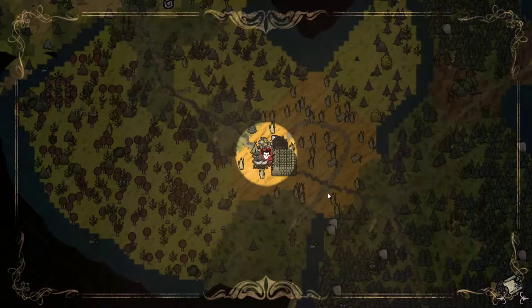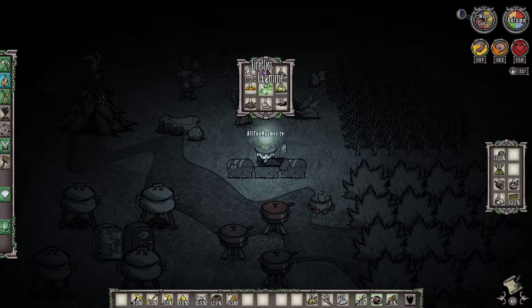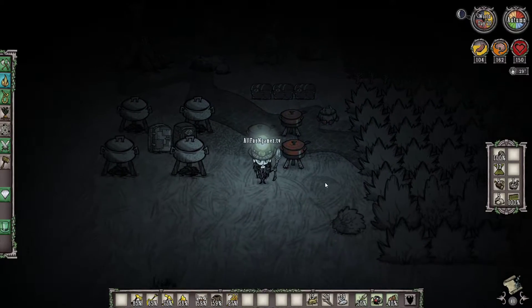Our miner hat is getting very low, so we want to refill that when we can. Going back into our chest, we're going to pull a firefly and right-click on our miner hat, refilling it to 43%. We can also go into the caves and get something known as light bulbs, but we want to avoid anything super difficult right now. Leave any remaining firefly in storage for emergency cases.